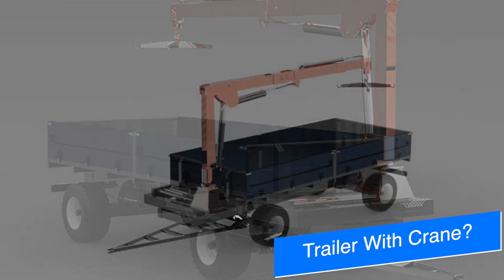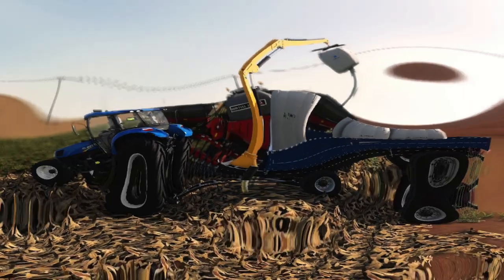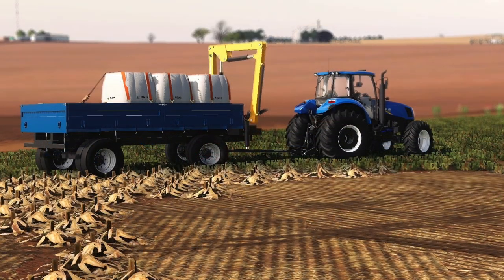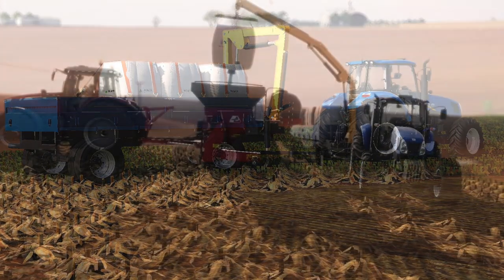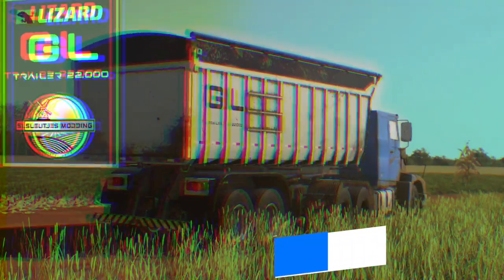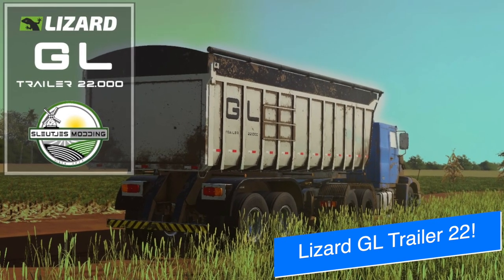Agritono has something truly interesting for us today — they say look what's already coming together: a cart that will make work in your field more agile. At the end of the day it's a tipper with a crane on it. Looks like you'll be able to use different attachments with the crane, but mostly the bag lifter that came out earlier this week. Really cool mod, I can't wait to see this.